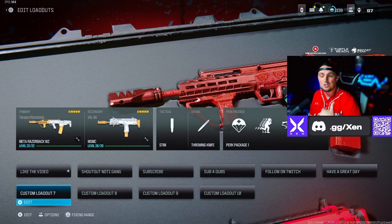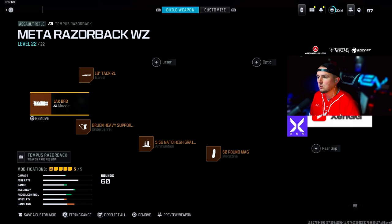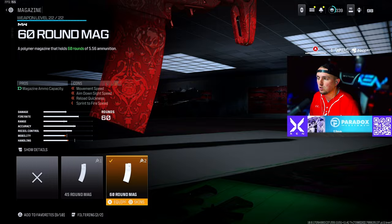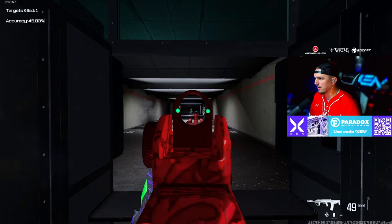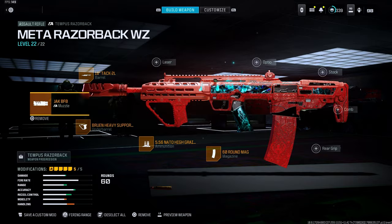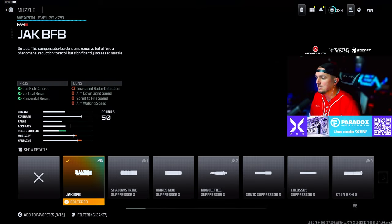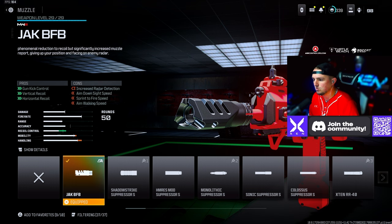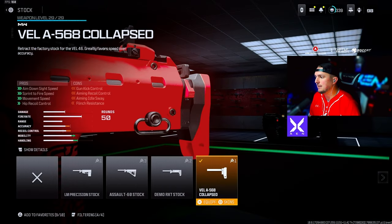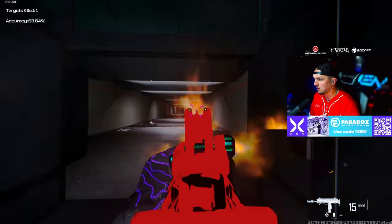For the last set of loadouts I ran the Razorback with the VEL 46. The Razorback is surprisingly good — I absolutely love running this. For that Timus Razorback we're going with the Jack BFB Muzzle, the Tack 2L Barrel, the Bruin Heavy Support Grip under barrel, High Grain Rounds, and the 60 round mag — basically just front-building this Razorback. These are a ton of fun; the Razorback was super surprising with how much damage it does. Then for the VEL 46 — which has a lot of recoil and gun kick — we're going with the Jack BFB Muzzle to tame that back, the Lock DX 203mm Barrel, the DR6 Hand Stop under barrel, the 50 round mag, and the Collapsed Stock to make this thing super fast. This MP7 or VEL 46 absolutely rips even at mid range.